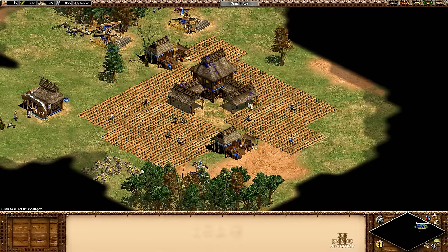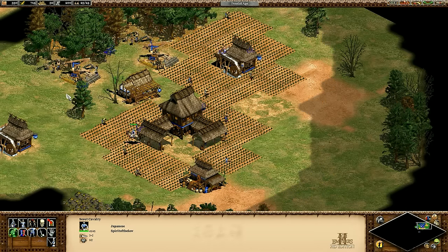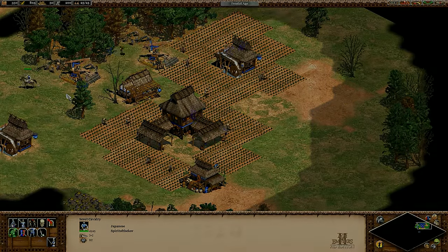Building the farms farther away means a slower food income because of increased walking distance, but building a mill is 100 wood — it's like making a wood investment for faster food income. But how much extra food are we talking about, and how quickly does it pay back? Let's take a look, and if we can't answer it outright, at least we can add some facts to the discussion.